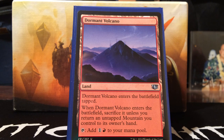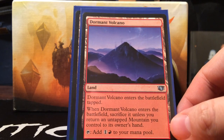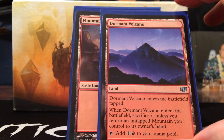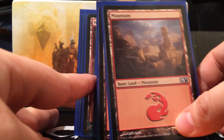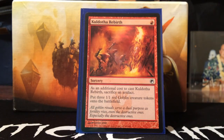Dormant Volcano — I don't know if I really like this. I don't like that you have to bring back an untapped mountain to put this out tapped. I'm not a huge fan, but some games it won't hurt me too much. I'm just gonna try it. And then I run 26 mountains.